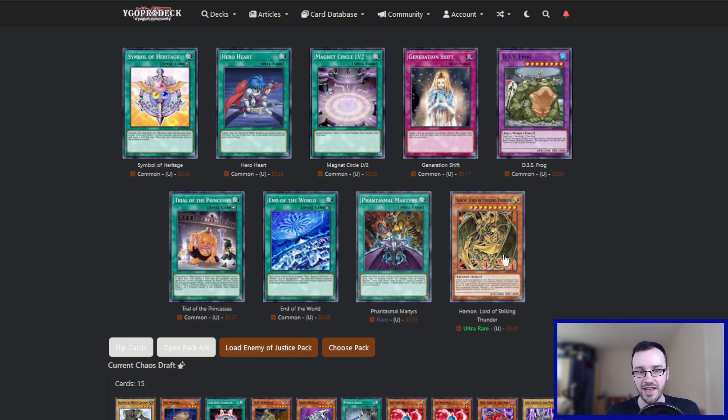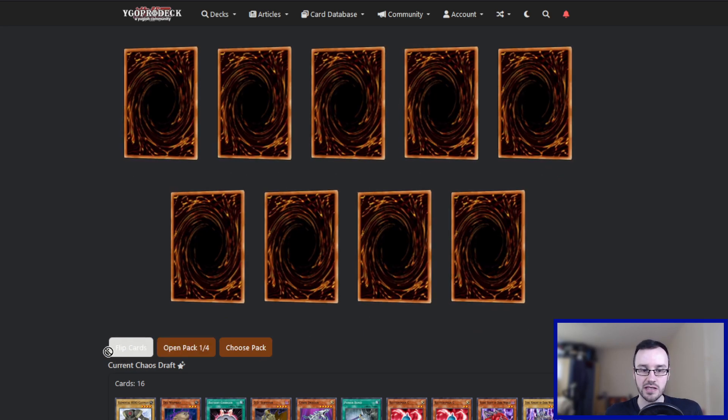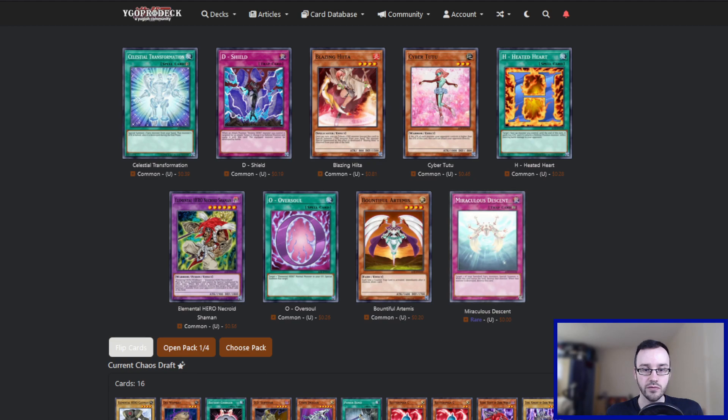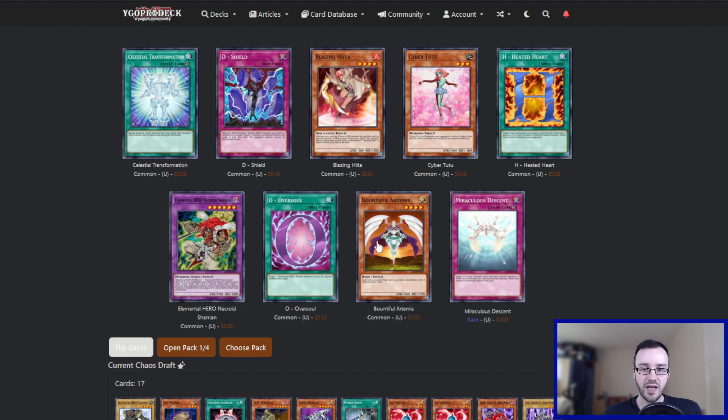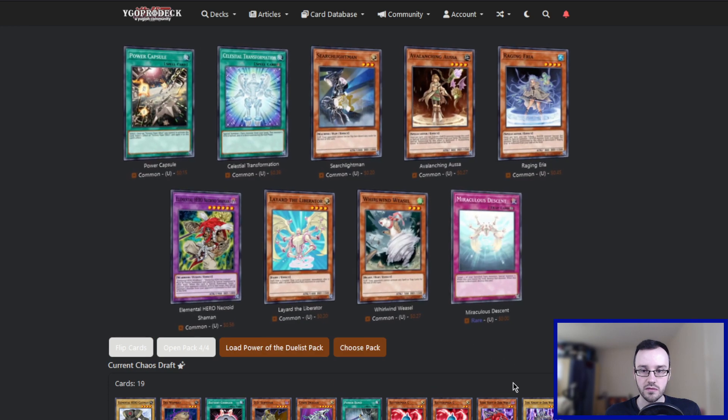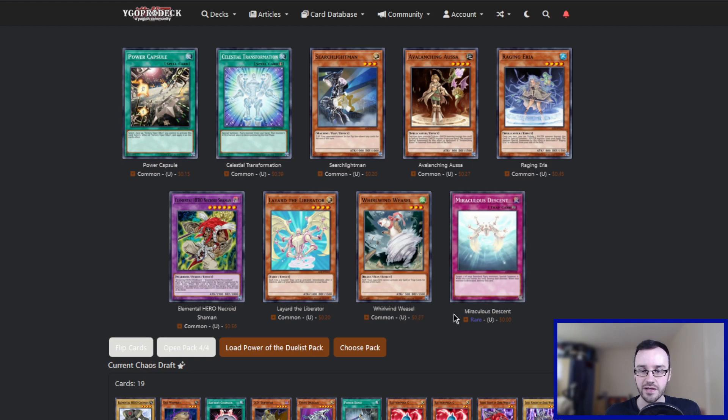Last pack of the set — another Hamon. The rest of this pack is pretty terrible, so I think we'll just take Hamon. I don't know if we'll ever use it, but now we have a Hamon. Enemy of Justice — how many Oversouls are we on now? We have one from the main set and two from side sets, so we already have a playset. We don't need to worry about this anymore. Miraculous Descent is pretty good, we already have one Descent, but it's the Rare so we'll take it. Last pack — third Miraculous Descent. We'll take it. We have a playset of Miraculous Descent now.